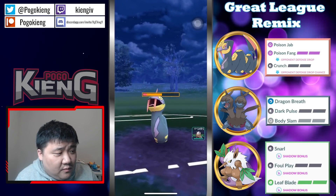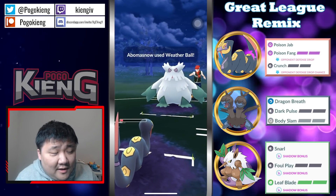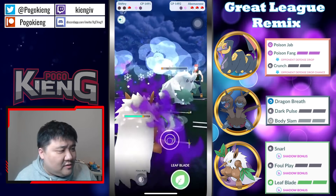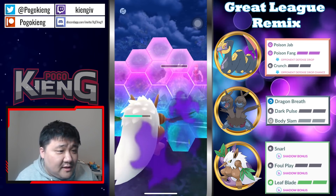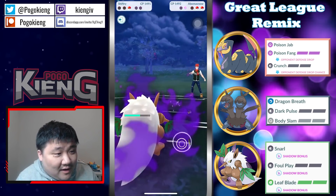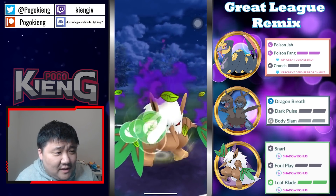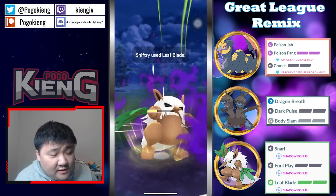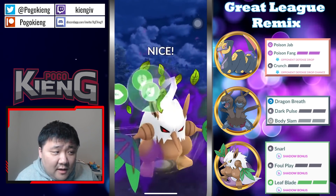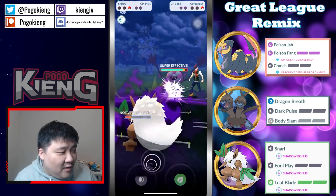They'll survive this — gonna let it go, gonna try to Snarl down. This is going to be a pretty interesting situation. These Powder Stones are gonna do quite a bit of damage. Looks like they will survive the three stars — definitely gonna have to shield this unless it's something weak to dark. This is a Mud Boy — I really don't see a viable way to win this, especially if they don't shield.